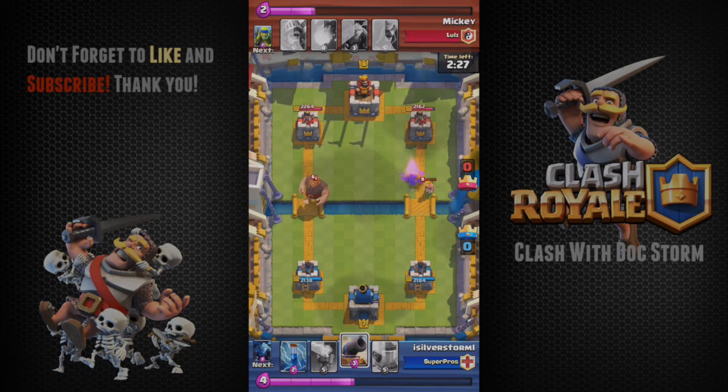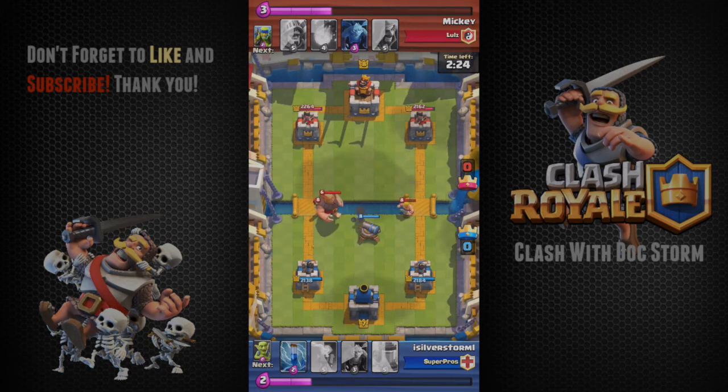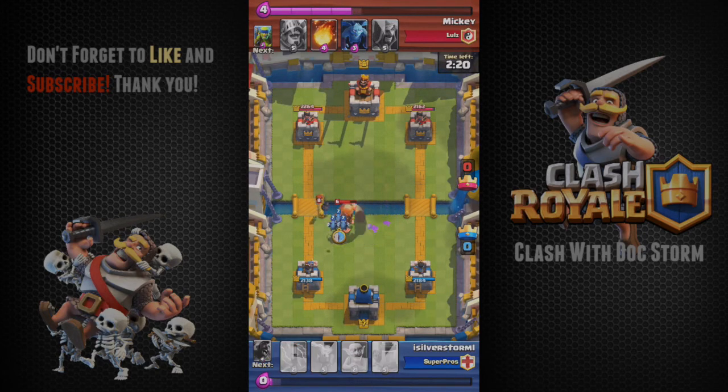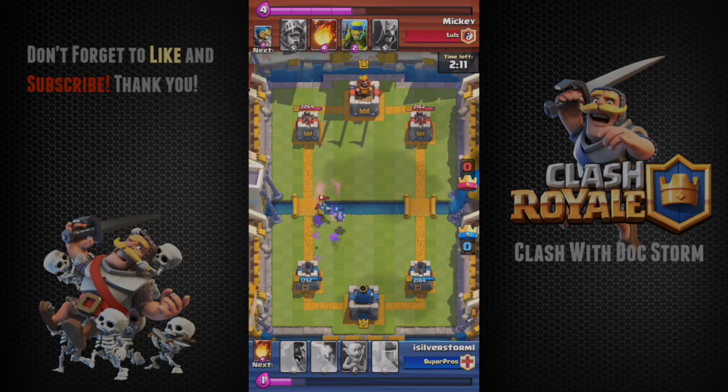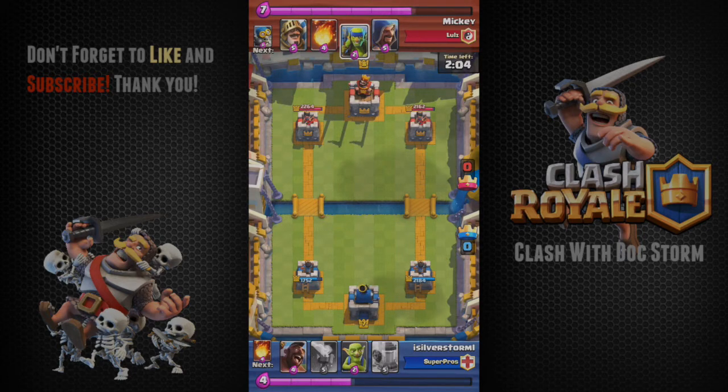Another thing to note here is defensive tower placements. You should only place them down when the target reaches the range of your defensive structure. I've been seeing a lot of replays from you guys where some of you are playing your defensive structures way too early. By the time your target comes, they've already found some other counter from your tower. So when you're playing defensive structures, always wait — don't play them too early.